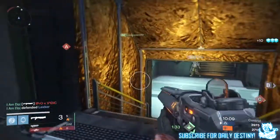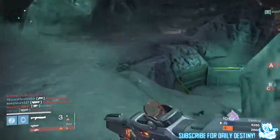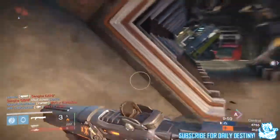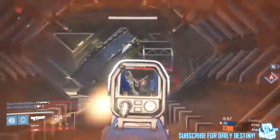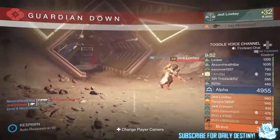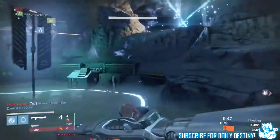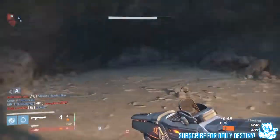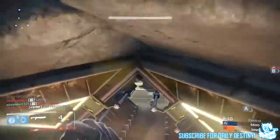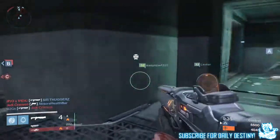Moving on to the Tower: faction reward packages will no longer produce shards — yes! They'll be replaced with weapons. The Speaker will now exchange ascendant and radiant materials for Glimmer and Motes of Light. Xûr will now exchange Strange Coins for Motes of Light — amazing. Commendations are no longer required to purchase gear. Commendations can now be converted to receive 250 XP gains in Vanguard, Crucible, and faction reputation. Note: a higher light level will not be made available for ascending gear until the release of House of Wolves.